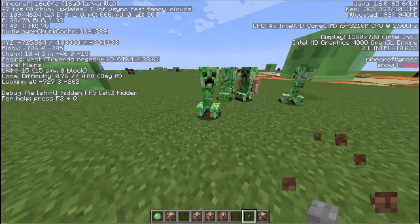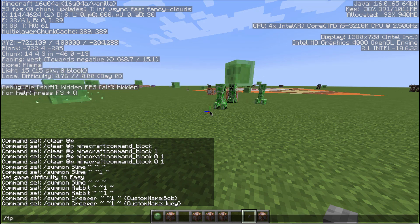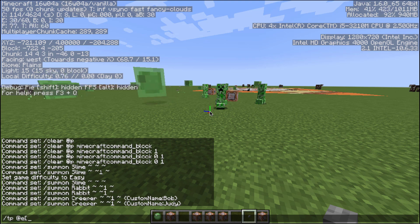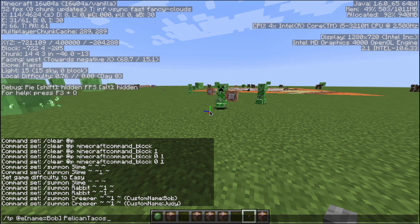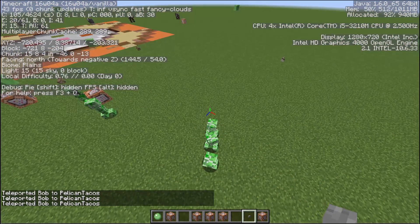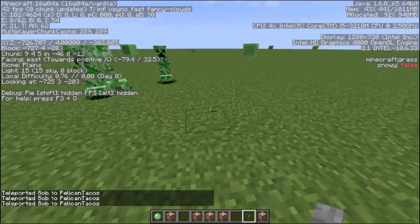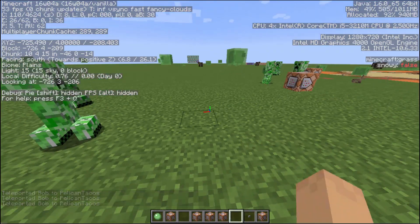So what we can do now — which is pretty cool — I want to talk about the at symbol. I'm going to teleport all entities with the name of Bob to me. We will put that and tab to Pelican Tacos — that's me. We hit enter and we've just teleported all Bobs to me. Instead of Judy — Judy is over there, Bob is right here. This at symbol is very, very important.